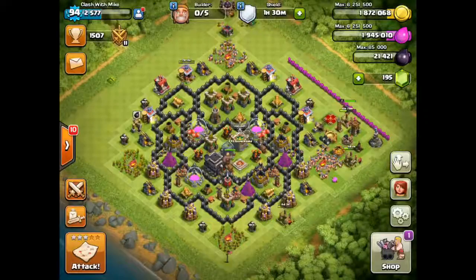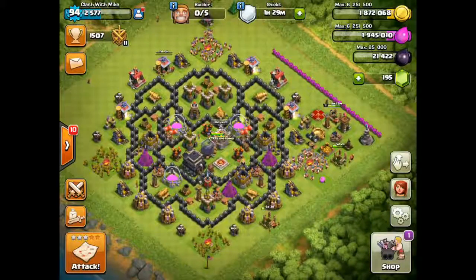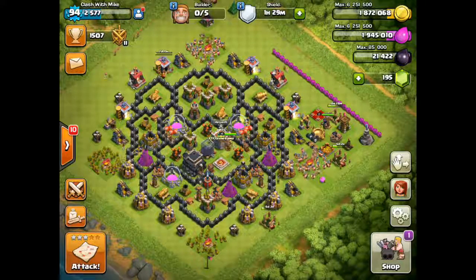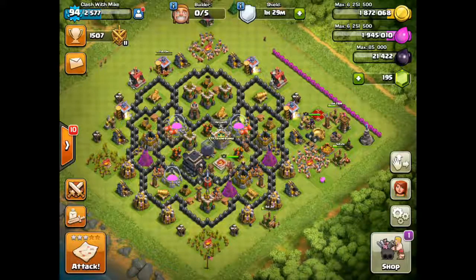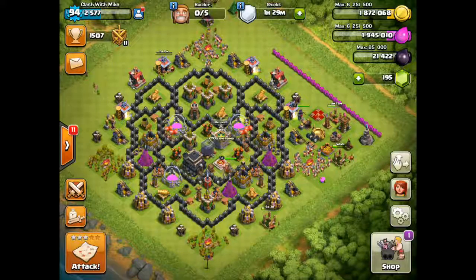It's kind of inconvenient for the person donating, but say if you're in a war and you donate one of your heroes — that'd just be insane. You could have two queens, or a King, Queen, and Grand Warden when you're only Town Hall 9. That'd be super cool.